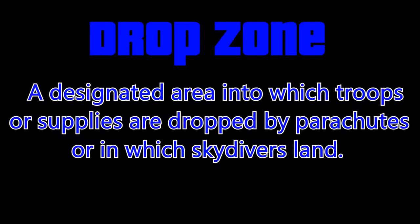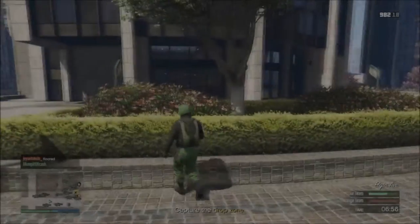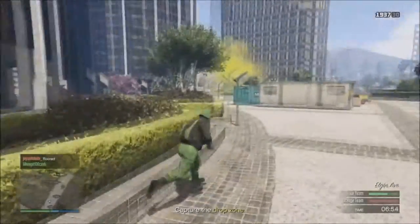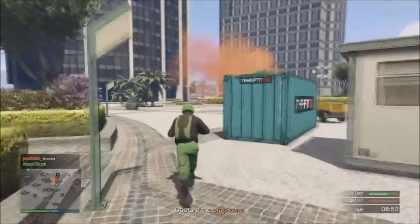Drop Zone — the designated area into which troops or supplies are dropped by parachutes, or into which skydivers land. This is a very simple definition of what Drop Zone is, but in the universe of Grand Theft Auto, there's always going to be a twist on such simple terms. My name is BuzzBearock30, and in today's video we're going to go over the newest adversary mode that's dropped within the Grand Theft Auto Online universe: Drop Zone.